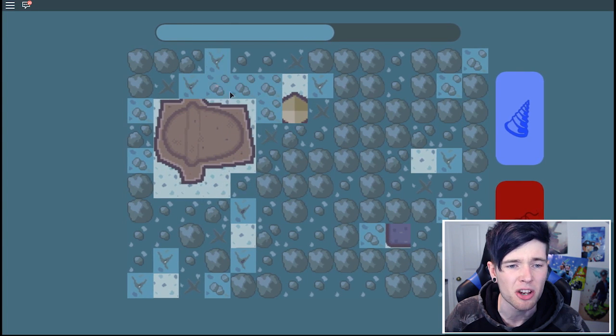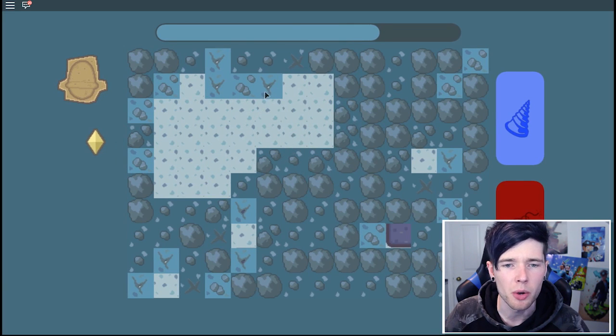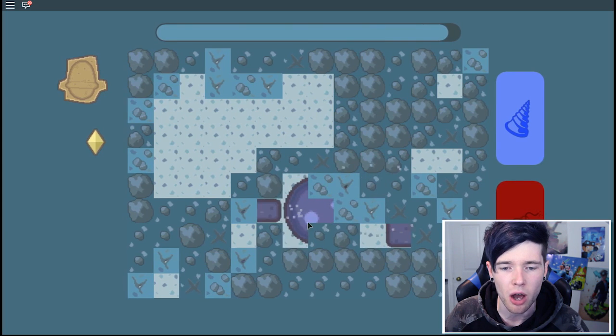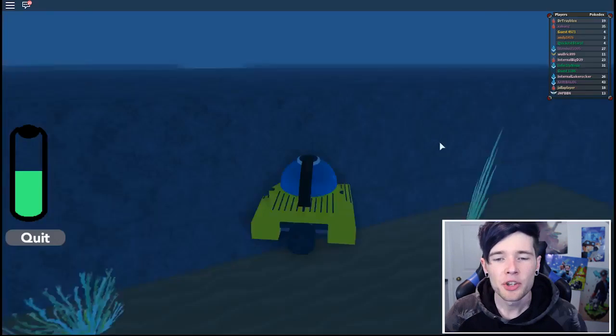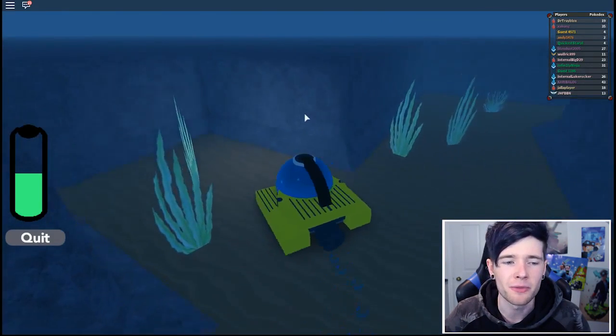I think I got a fossil! It's a revive and an armor fossil. So you can find revives and normal items too. This is very cool - we're getting so many. We've got a fossil. Wait, this might be an old amber - please let me get it.